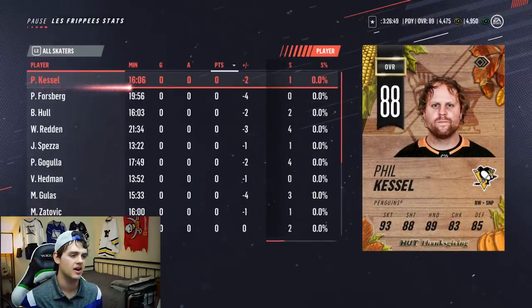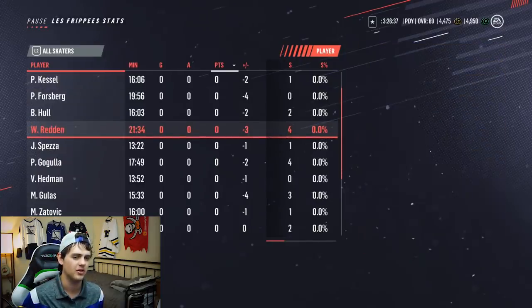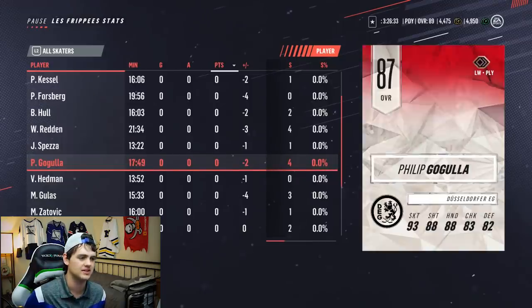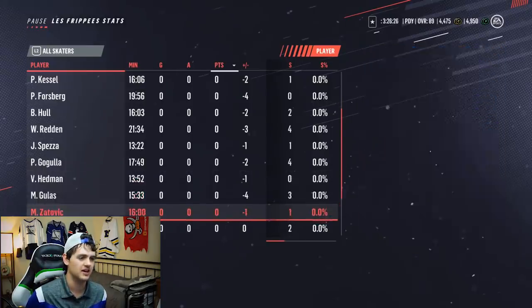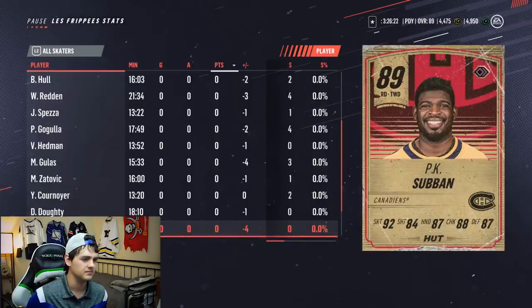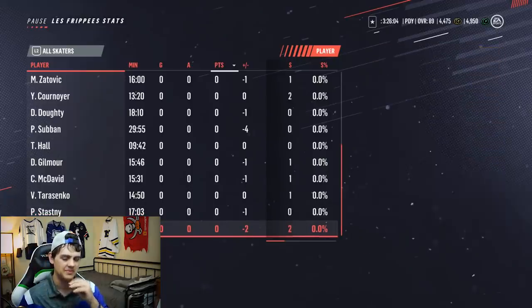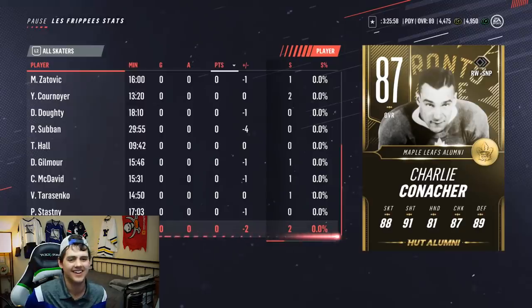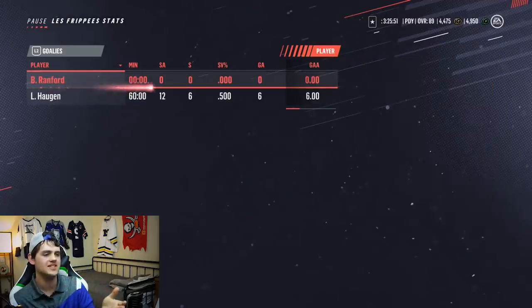Let's take a look at his team real quick — he's got that Phil Kessel. I actually tried to find that card for 48,000 coins but couldn't do it. He's got Peter Forsberg — beautiful card — Brett Hall, Wade Redden, Jason Spezza with a nice Milestone card. This guy's been terrorizing me on face-offs the entire time. He's got a nice Victor Hedman, 88 and 87 overall, Von Kornway, nice Subban, and Peter Statsny 95 overall — that makes a lot more sense, I was thinking it was Paul Statsny. Too bad he went negative one. His goalie was Lars Holgen — why didn't he have that guy playing?